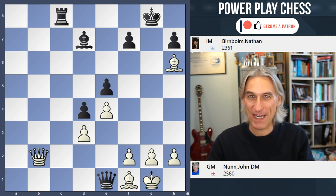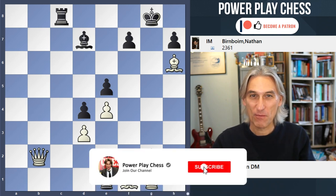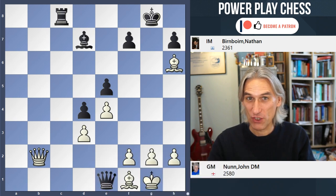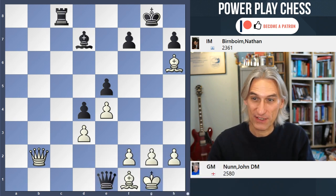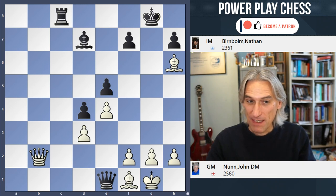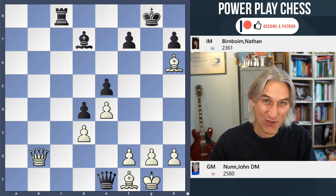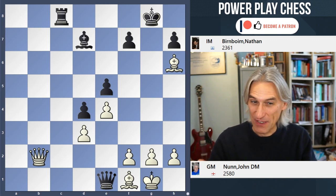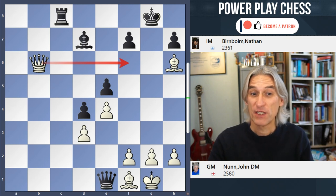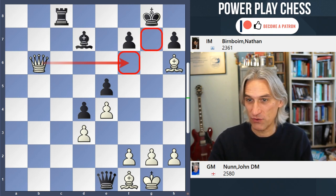White to play and win. This game is from the World Championship for over 65s, which John Nunn won, and John is playing White here. He's the exchange down but he worked out a very subtle way to win this one. You've got to get all the variations right, not just the first move — this is very tricky. He started with Queen b6, threatening Queen f6 and then mate on g7.